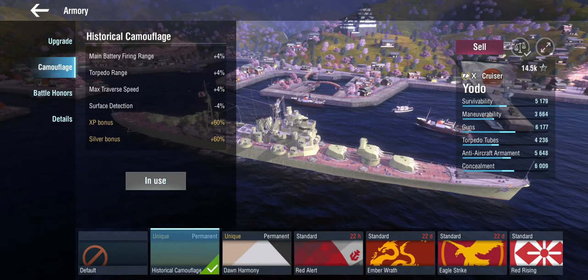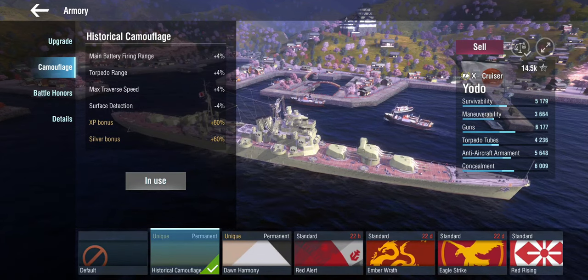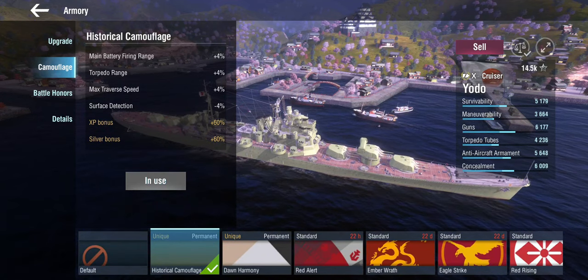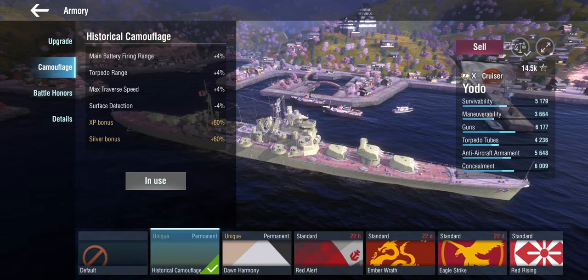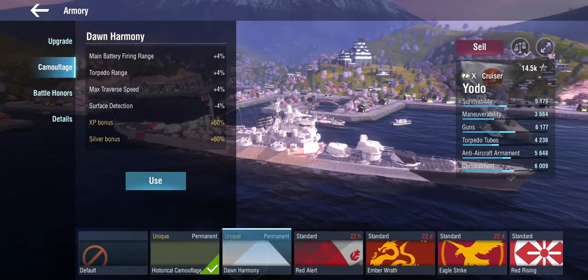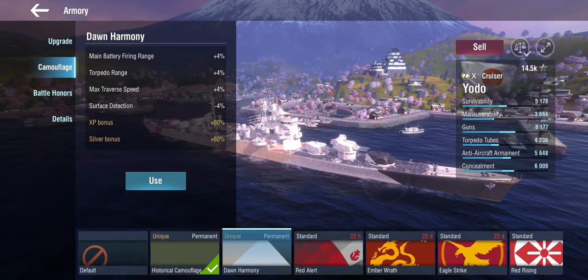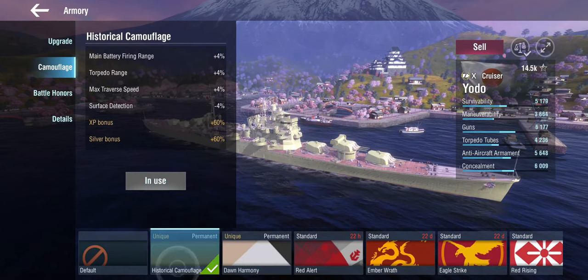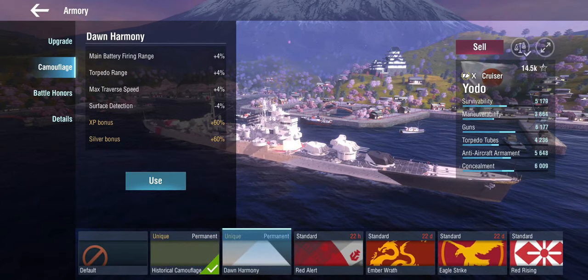The historical camo is a very plain Japanese green tone you'd normally find on planes, but it gives range bonus, torpedo range, max traverse speed, and surface detection reduction - not a terrible choice. I would have preferred gun dispersion over torpedo range. There is also the Dawn Harmony camo which looks decent but is purely cosmetic, so it's a cosmetic choice only.